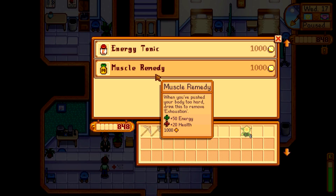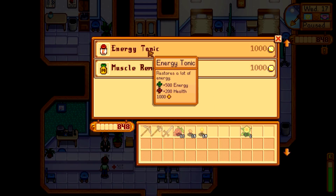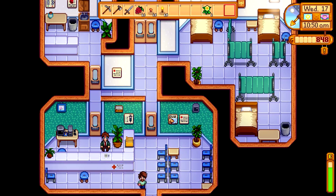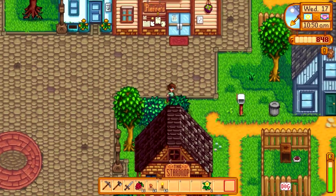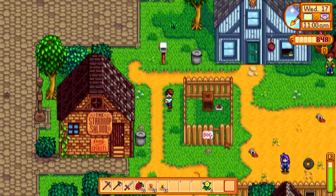There's something about muscle anatomy — when you push your body too hard, drink this to remove exhaustion. Damn, that's a lot. Holy damn. Restores a lot of energy. But it also costs a lot — one grand. Holy damn. And it only works for one day.